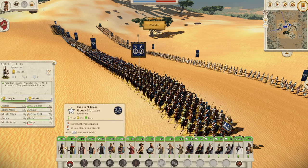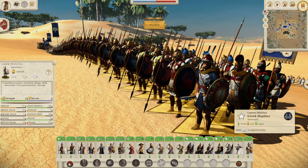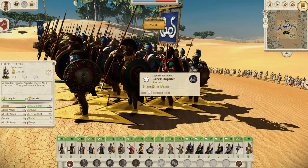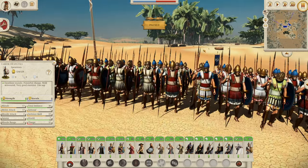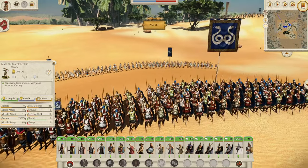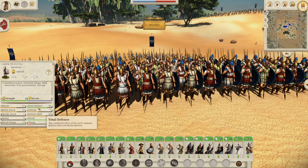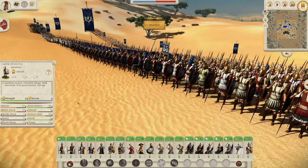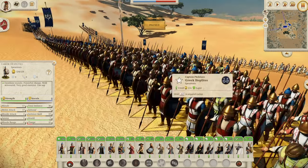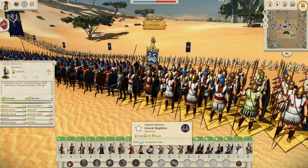Of course we're going to start with the Greek Hoplites, your solid early game unit. Look at this guy — he is looking cool as hell with that shield. Taking a step back you can see the blue is coming through, because we are Pergamon. These guys are a very standard mid-tier early game unit: 36 defense, which is decent, morale of 13 and melee attack of 13. That's just the standard Greek Hoplite available to pretty much every Hellenistic faction.